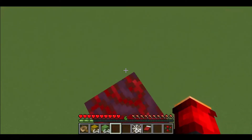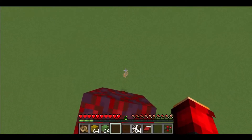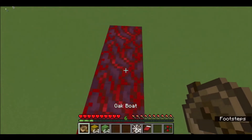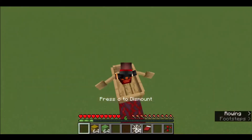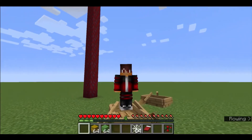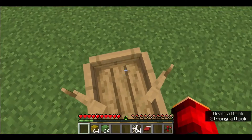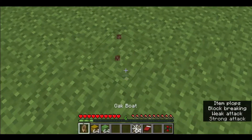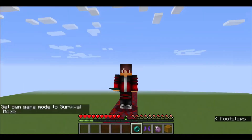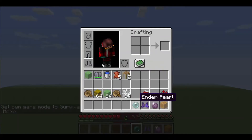Next on my list is a boat — any type of boat. There are actually two ways to survive a fall with a boat: you could MLG boat, which I don't really feel like doing, or if you just place a boat down and then drive off — we're perfectly fine. I'll just take the boat back.